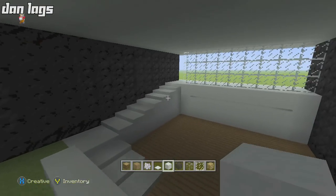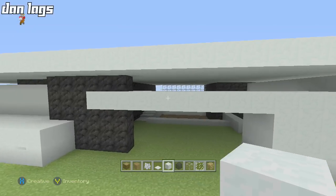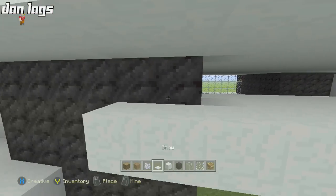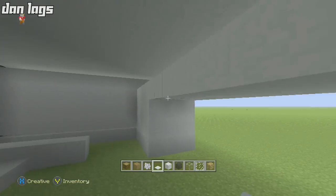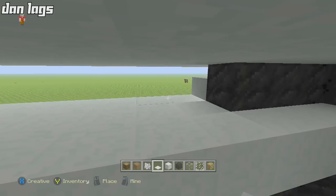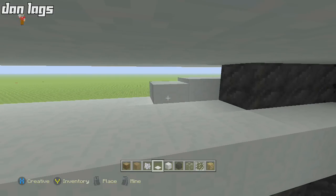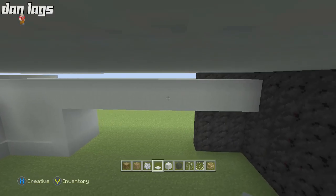This whole thing gets filled in with five blocks — one two three four five on every single block on this plane. It's going to be five blocks of snow running through the entire thing. I'll cut the video and do that real quick, then be right back.